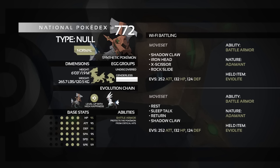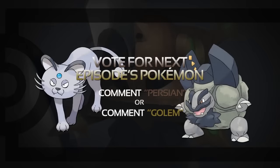That's really it for Type Null — there's not a huge niche for it; it sits more in the underused tier. Don't forget to vote for next episode's Pokémon: Alolan Persian or Alolan Golem. Comment Persian or Golem below to register your vote. That's it for today — see you next time, thanks for watching, goodbye!